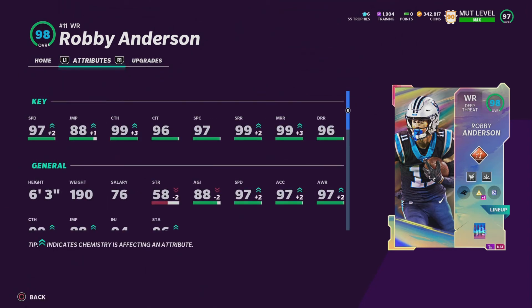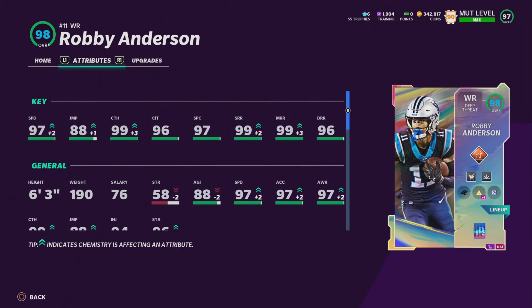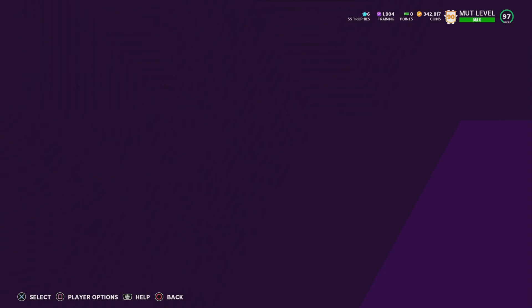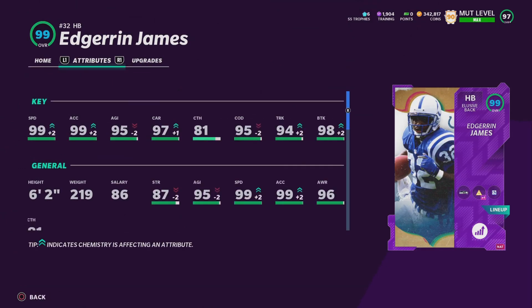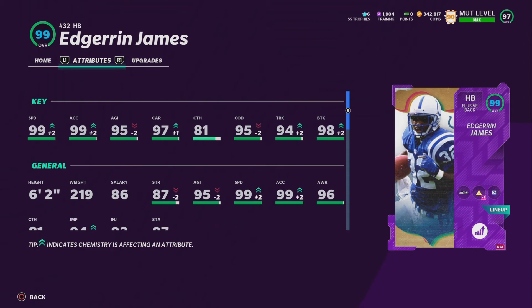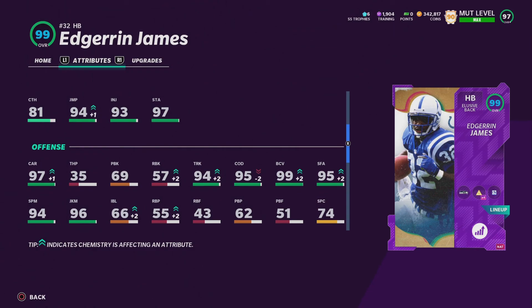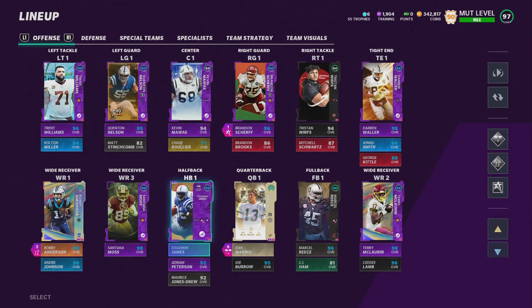Robbie Anderson is not powered up so he won't be as good, but he has 97 speed with 99 short and mid route running and 96 deep route running — he's an absolute beast. For Edrian James: 99 speed, 99 acceleration, 98 break tackle, 95 change of direction, 94 trucking, 94 spin move, and 96 elusiveness. He is an absolute monster.